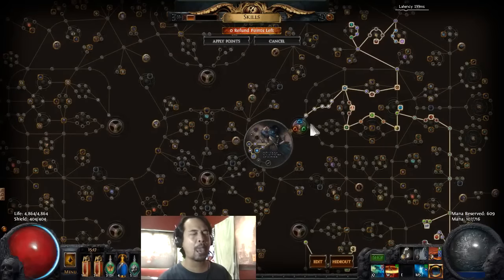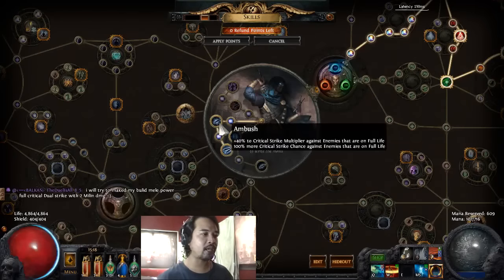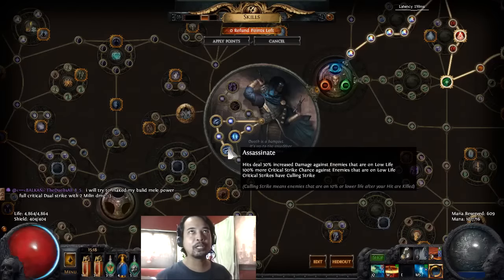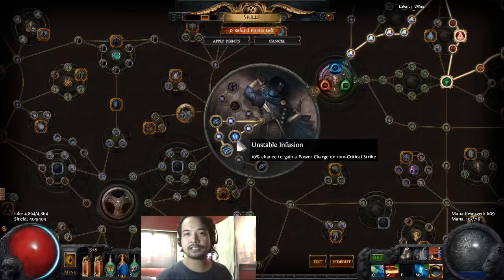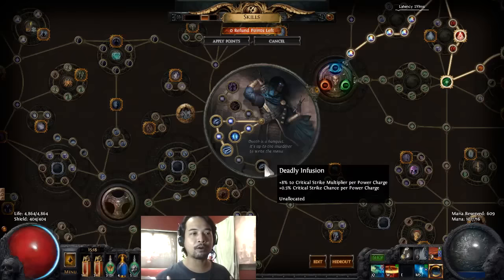The class we're going to be choosing is the Shadow. The Ascendancy class is the Assassin, simply because we need to take Ambush and then Assassinate for the increased Critical Strike chances. This build will revolve primarily on getting as much crit chance as we can so that we can proc the Flame Surge and the Glacial Cascade as often as possible. We're going to be taking Unstable Infusion, and if you can manage to get to the Endgame Labyrinth, I highly suggest you get the Deadly Infusion to further increase the overall DPS of your build.